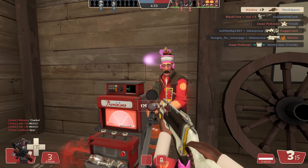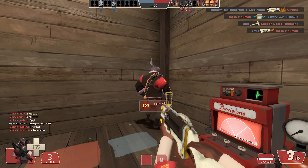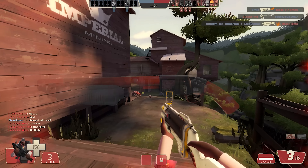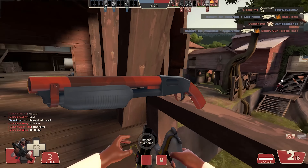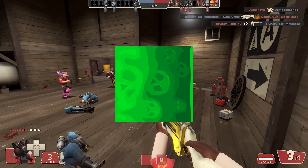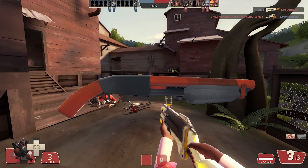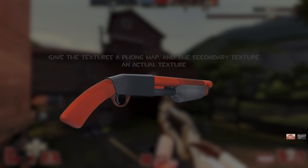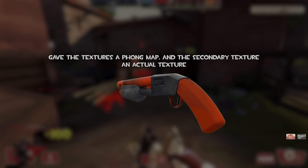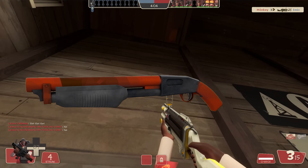Then we have two other Warpaints accepted by a new guy — thankfully it was his first Warpaint. However, one Warpaint is just a hue change of the team-colored one, that's just red and blue. And this one that got accepted — it's lime green, lol. Neither of them have any textures, they don't have a proper Phong map. It just shows that Valve doesn't really care about who they're accepting items from.